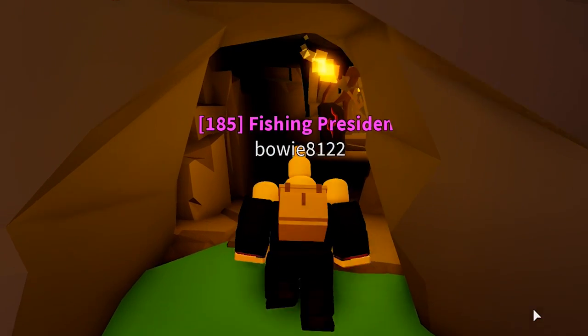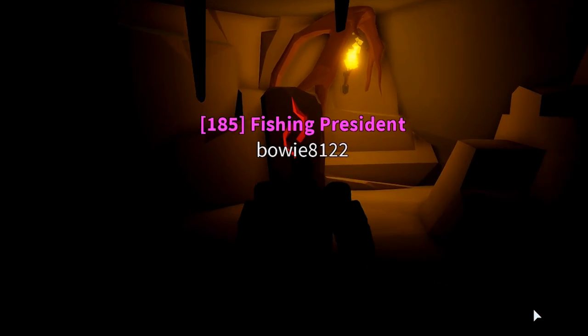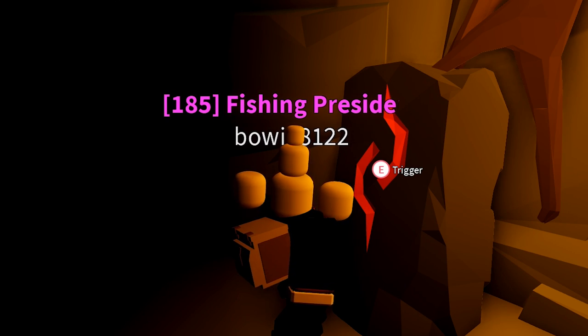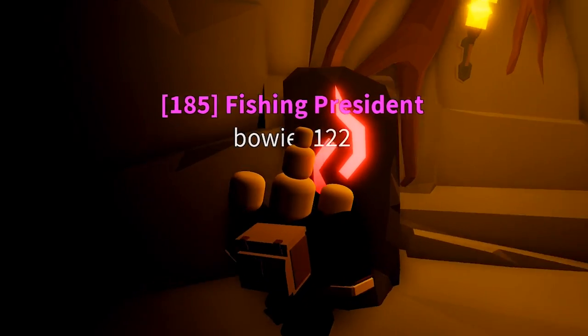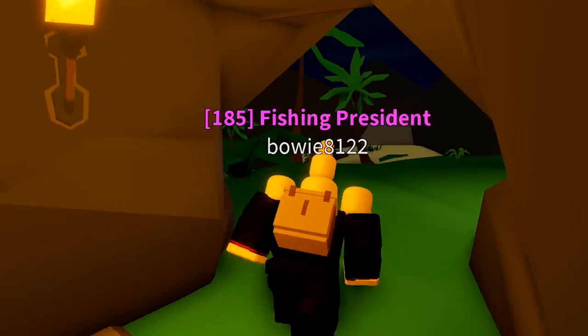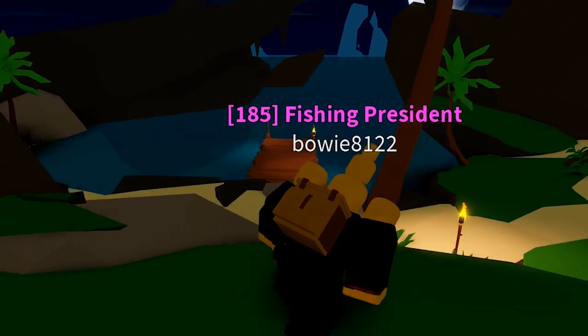Once the gate is open, you can head inside and trigger this rock to spawn Moby Wood. You will start to see the screen shaking. All you gotta do now is head out of the cave and get on your boat as quickly as possible.